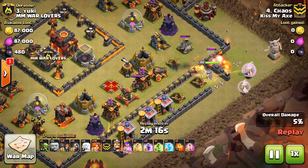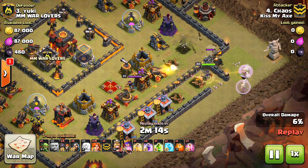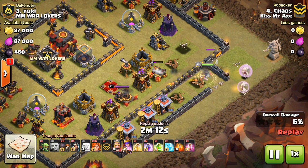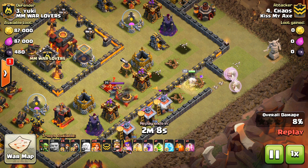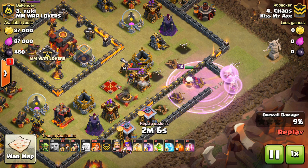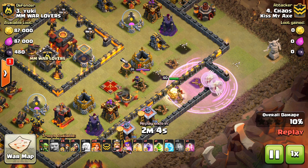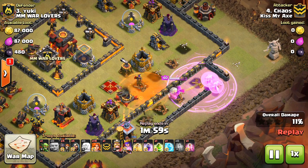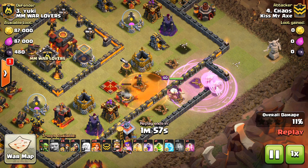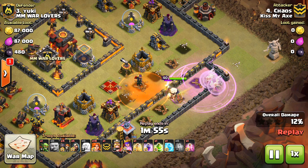Looking at Chaos' attack — he comes in here and is lucky that the Giant doesn't attract the healers too much, because the healers were initially going to heal the Giant. If that happened, the Queen wouldn't have gotten healed up; they would have just stuck on the Giant, which has happened to me a ton of times. But luckily the Queen started taking some damage, the healers got off the Giant, which died, and then they went on to the Queen. So everything worked out nicely.